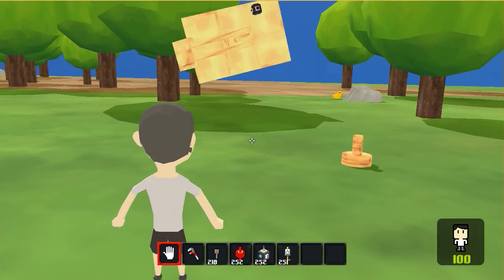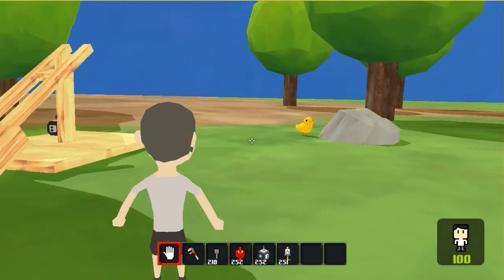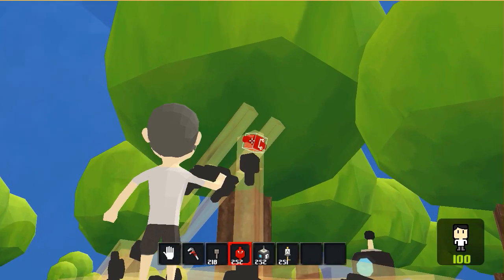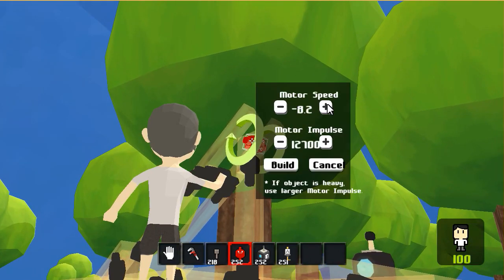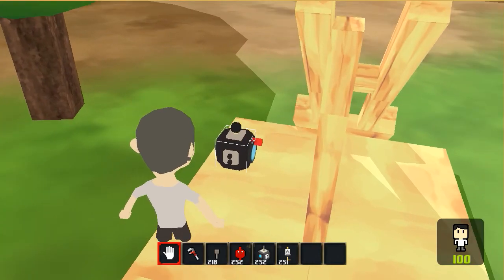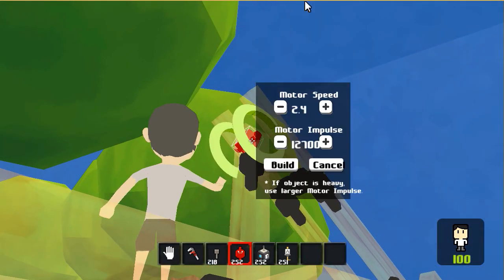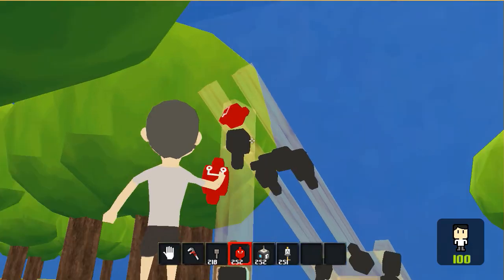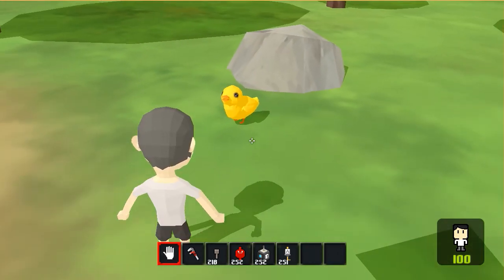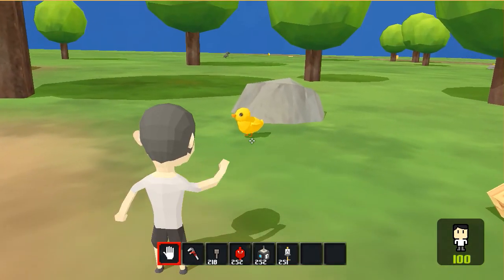Chill out. Oh my gosh. Can I get the duck in there? I will need to probably do something like this and have it pull back. Boom boom. And go back in here. Change the motor speed again. I don't even know how fast this can even go. Oh no. Come here, duck. Come fight me. Come at me, bro.